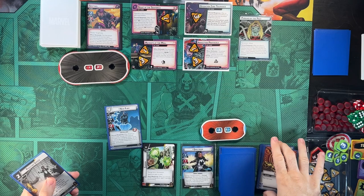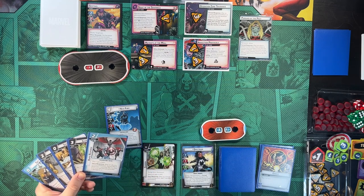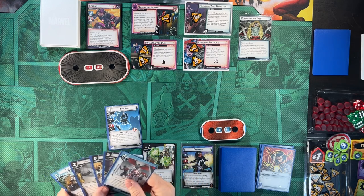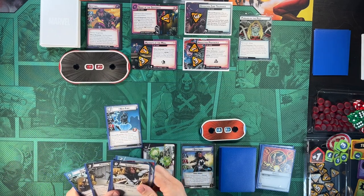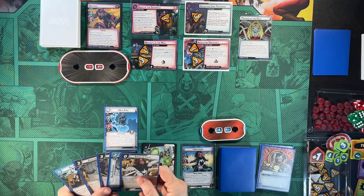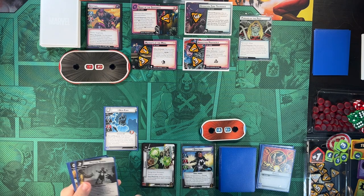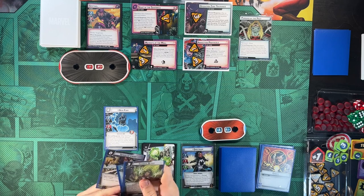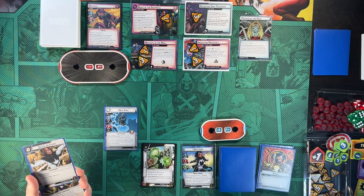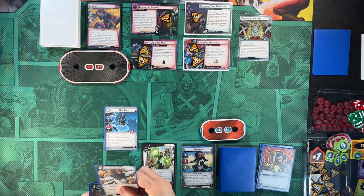Nick Fury comes out and we choose the option to draw three cards. The Gamma Blast is definitely interesting since we're trying to rush and deal some damage, but we need to get rid of Mutants at the Mall and Abduction Protocols, so we'll focus there. Photon Speed changes the photon energy form — if I play just the Speed of Light, I can change and draw a card, ping off one, thwart the rest, Fury does two, and then we can Gamma Blast. That sounds pretty good.